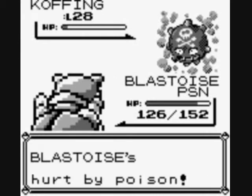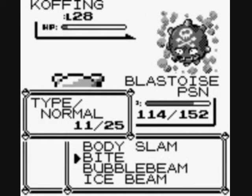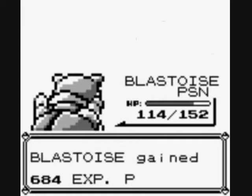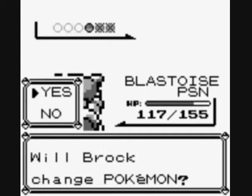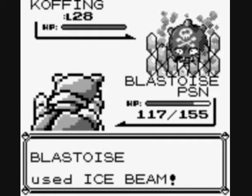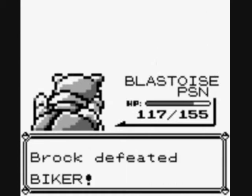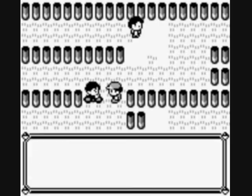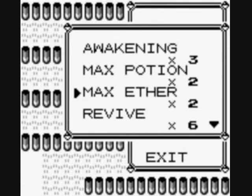That's nine HP right there — a pretty good chunk. Let's finish off this Koffing now. Let's see if he pulls out a Muk, Grimer, or another Koffing. I'm going to use Ice Beam — see if this Ice Beam can take this Koffing out. The Koffing isn't indestructible against my Blastoise. I do have those Antidotes still. I'm just going to make it to level 48 with Blastoise — I might as well.